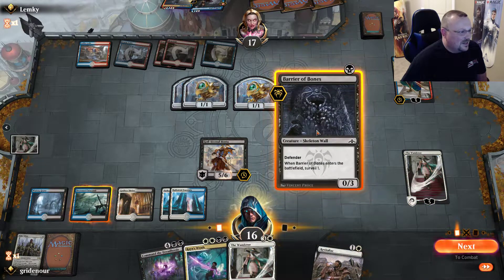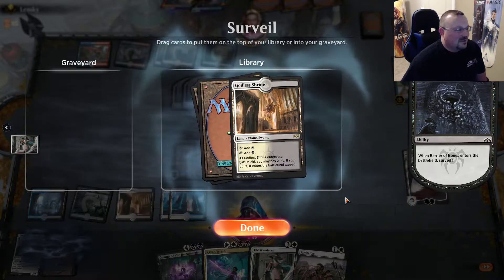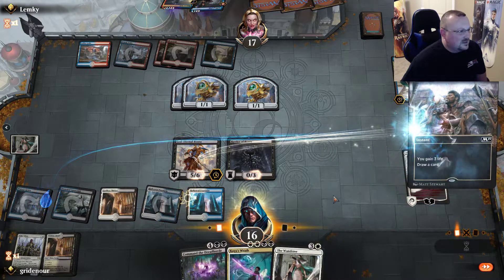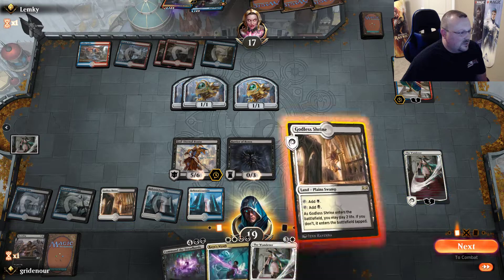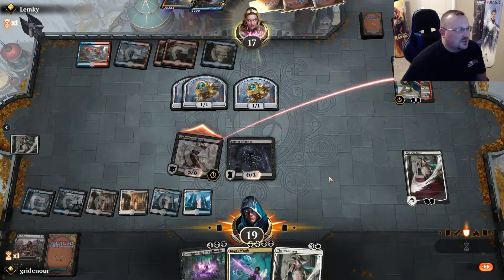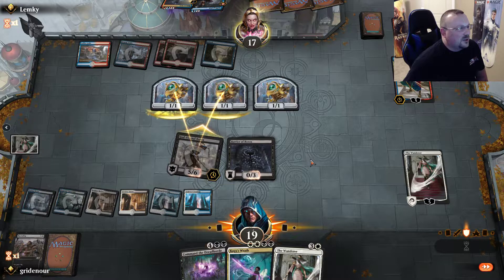Let's go ahead and play this Barrier of Bones. We'll take that land off the shrine — we don't need to shock it into play. We're going to try to kill this Saheeli. Not sure what the opponent is up to.